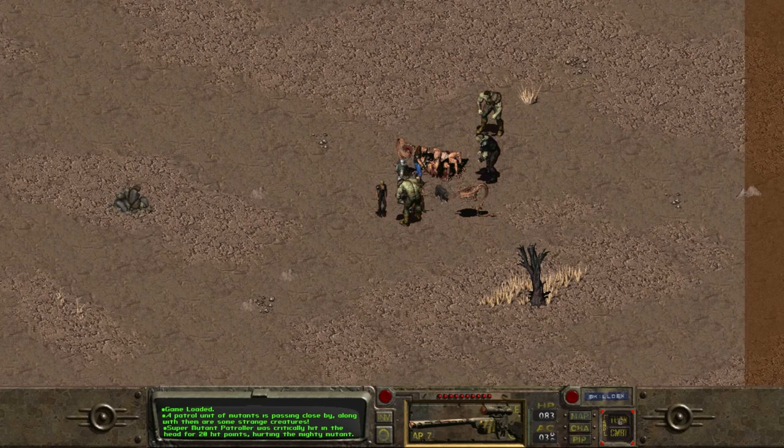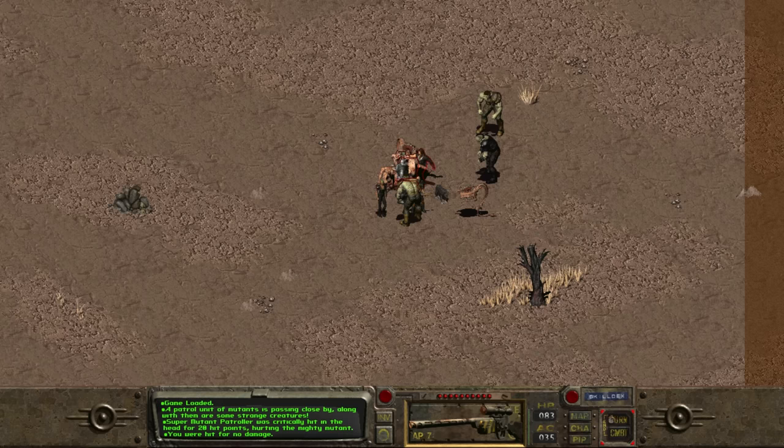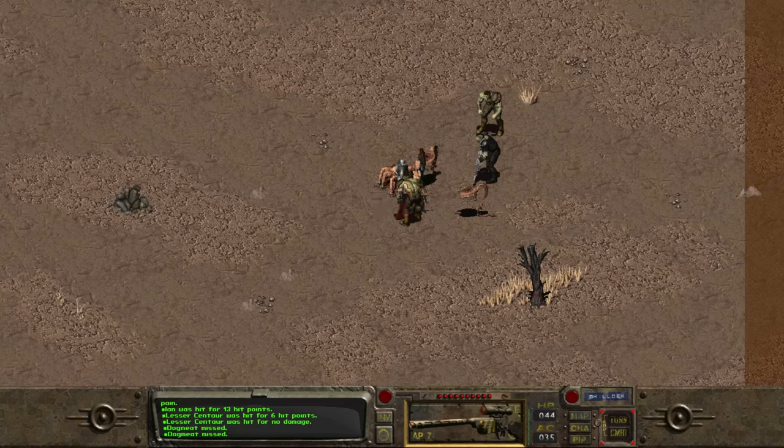With the Children of the Cathedral disguise in hand, just in case we need it, we head to the far northeasternmost corner of the map. We stumble upon many battles along the way, and the further northeast we travel, the more super mutants we find. And with them are what the game calls strange creatures — hideous centaurs. They were likely made from humans like the super mutants were, but they no longer resemble man.